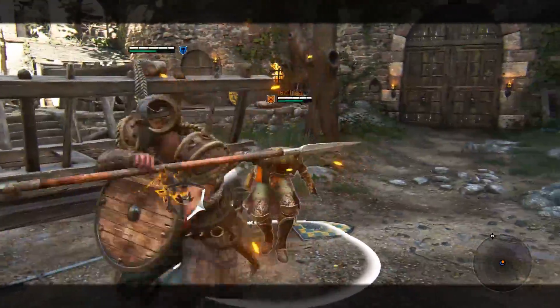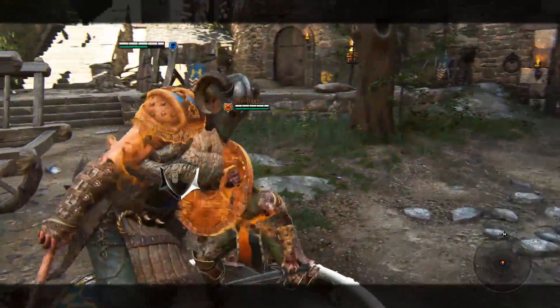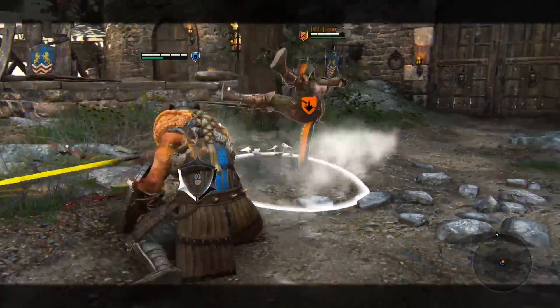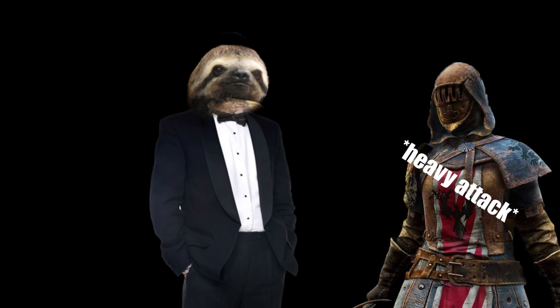Another good way to mix up with Valkyrie is to shield bash out of a heavy attack by pressing guard break instead of feint. You can also do this bash after a full heavy attack, but it usually isn't a good idea to open that way. Here, take an easily parried heavy attack — yeah, no, don't fucking do that.